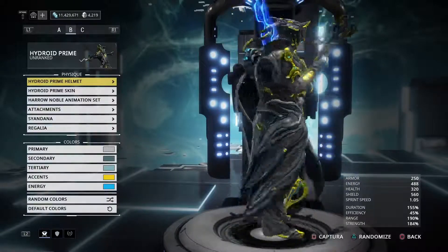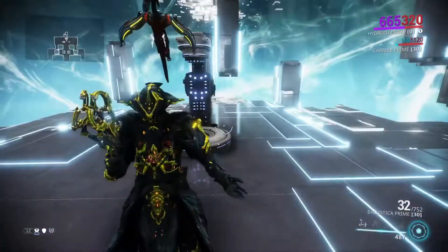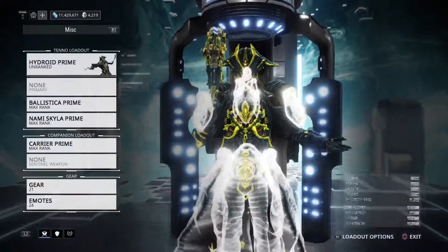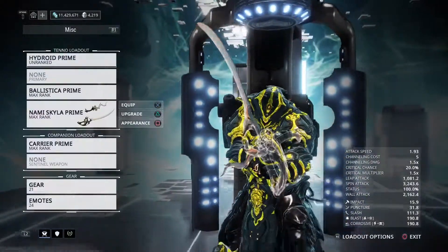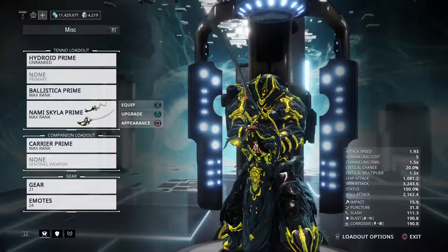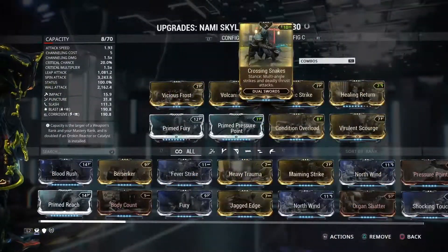You can do quite a bit with very little work. The other things that came out in this update were the Ballistica Prime and the Nami Skyla Prime. Hydroid Prime, to me, kind of paled in comparison to what the Ballistica Prime does by itself, but the Nami Skyla is a very comparable and useful weapon. You can get up to 100% status chance with all the dual stat mods, and putting in Condition Overload on this actually works quite well.